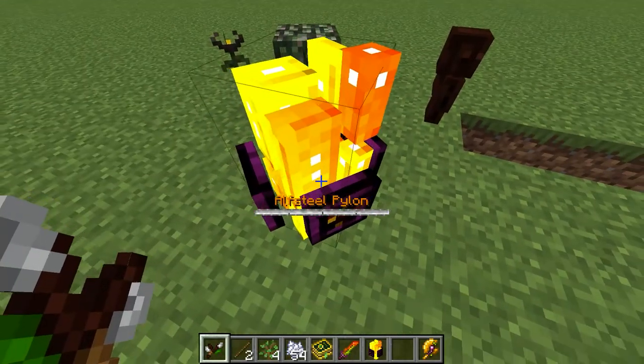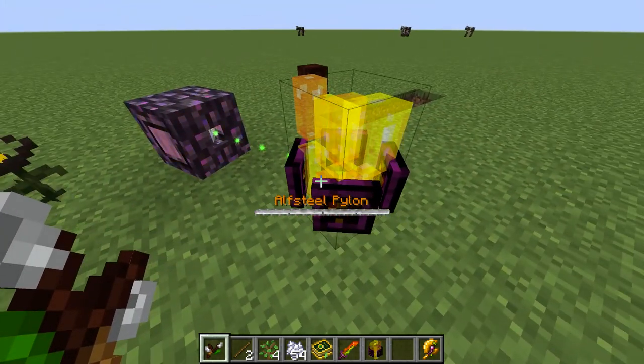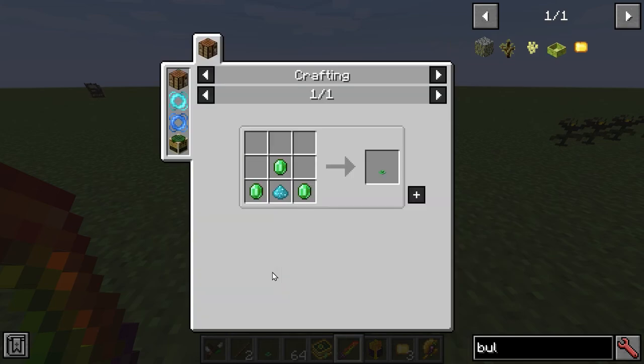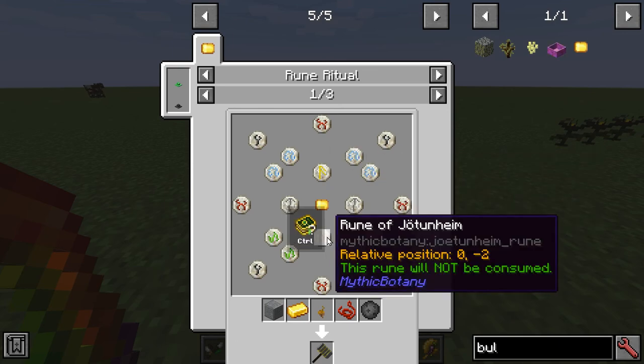You're also going to need the Alf Steel Pylon for the Gaia Guardian fight. You'll notice the Alf Steel Pylon can actually accept mana, and that is used to prepare your tools. At this point, you're going to want to get the Rune Tablet of Thimbald — this is from the second Gaia Guardian fight. You'll need to get a Master Rune Holder, and these are the rituals — you're going to need to get a bunch of different runes.